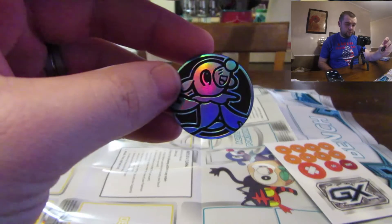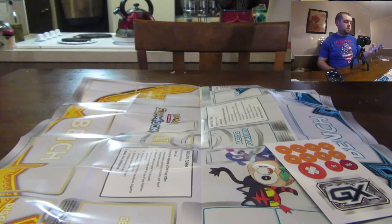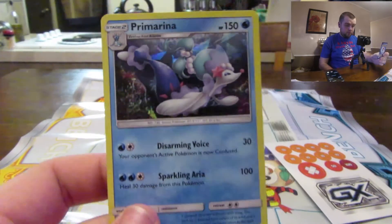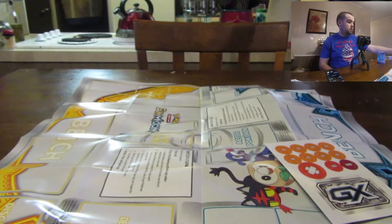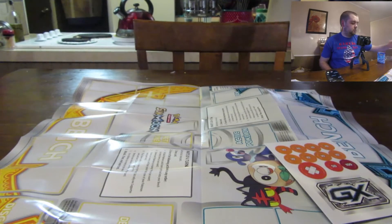Here's the coin for this theme deck — let's get that little shine on it, it looks pretty cool. And here's the deck box. There's the promo card which looks pretty sick. And here's the code card for you guys. Alright, so let's get to where we can look at these cards.